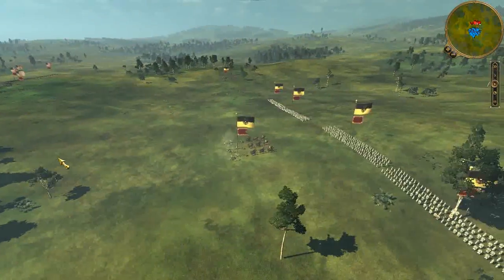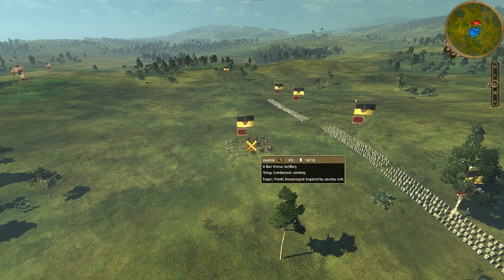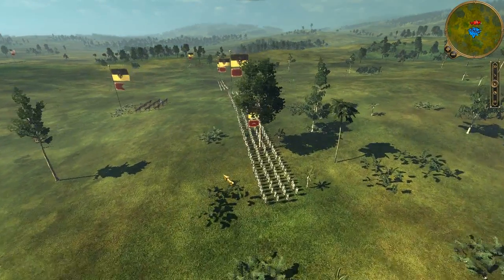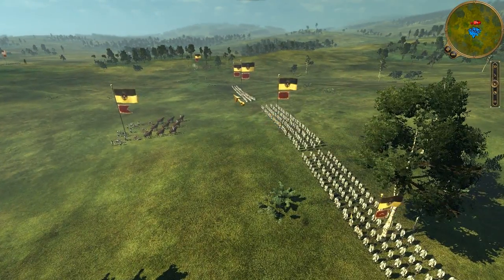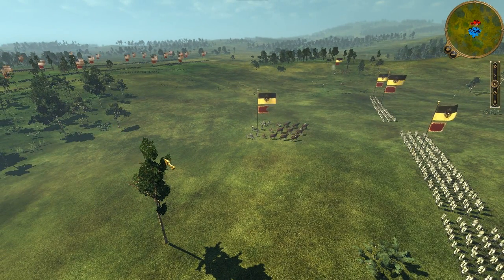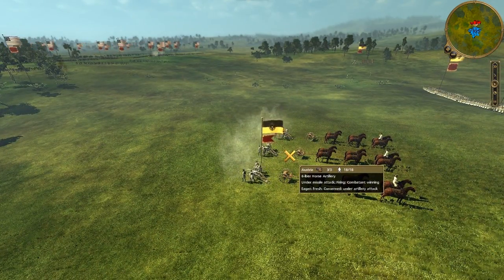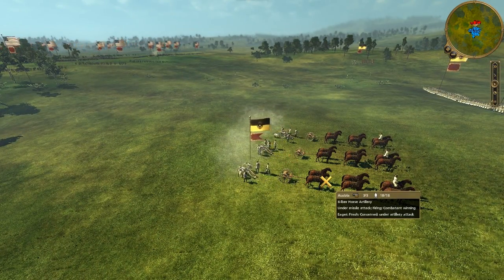Let's take a look at what my opponent has visible. He has two six-pound horse artillery units, two line infantry, and two guard units. Since he's playing as Austria and you're not seeing any cavalry in the field, you can be assured he is most likely using large amounts of light infantry.